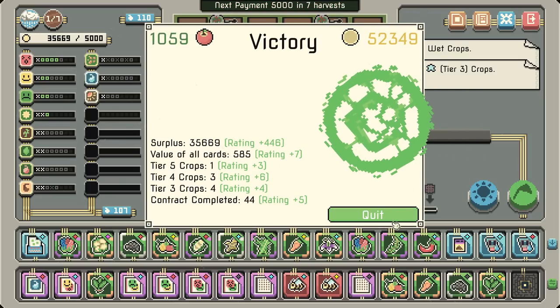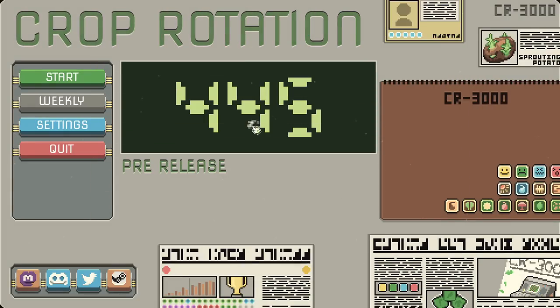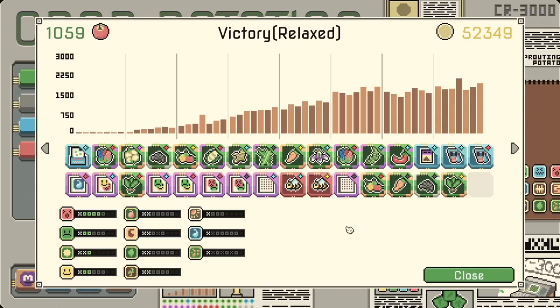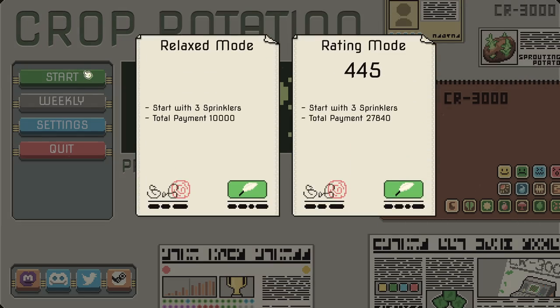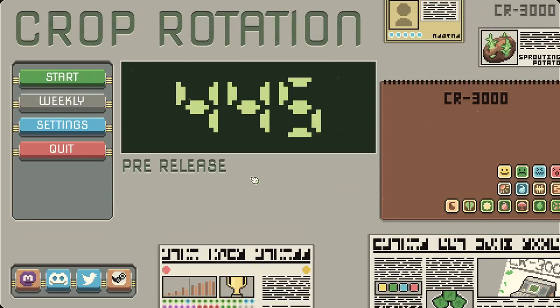Slowly improve your skill and increase your rating in rating mode. Victory relaxed! Rating mode: start with three sprinklers. Total payment: 27,840. We probably could have done that totally fine. It takes the amount you prove you can do and then it auto-sorts you into your proper difficulty level. That's kind of interesting.